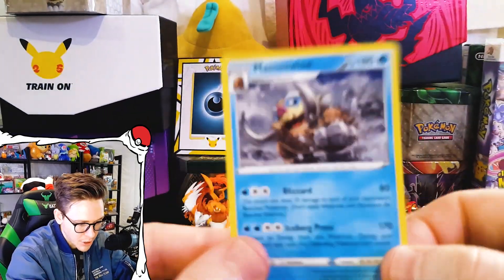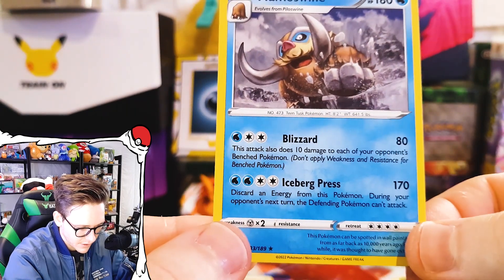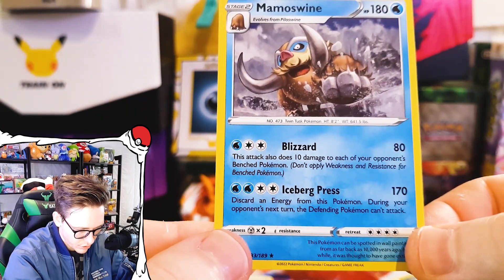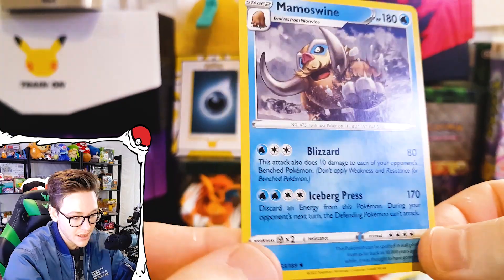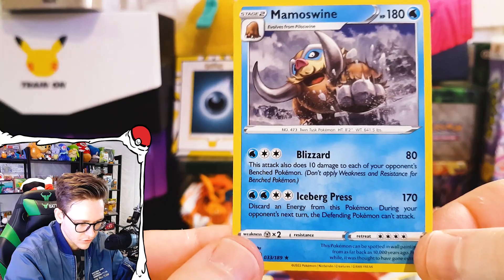Come on, give us something good. Another miss — we got a Mamoswine non-reverse. We already got the better version of you. This attack does 10 damage to each of your opponent's bench Pokemon. Discard an energy — during your opponent's next turn the defending Pokemon can't attack. Kind of cool, but switching is so common that it's probably not going to be very good.